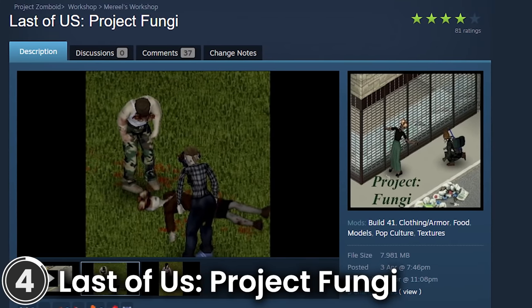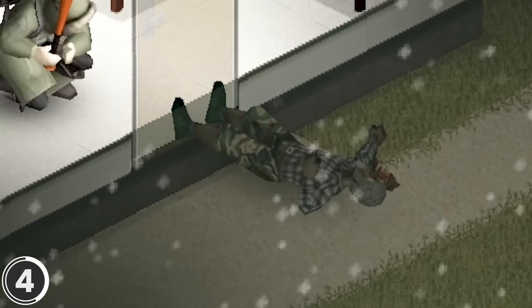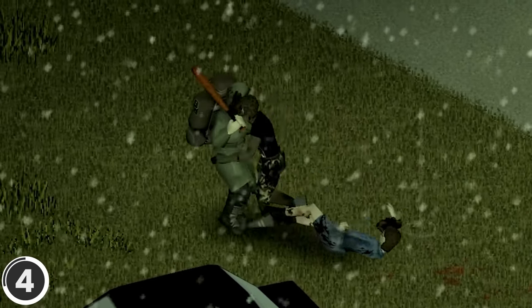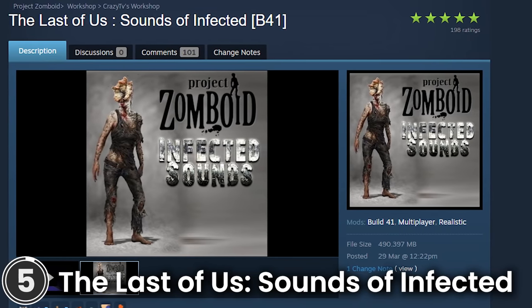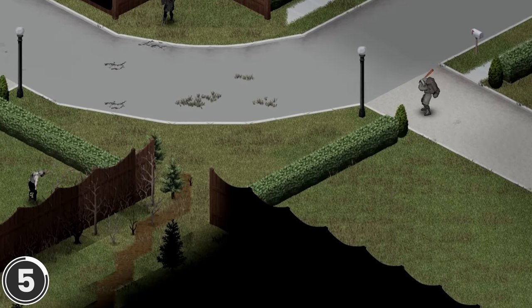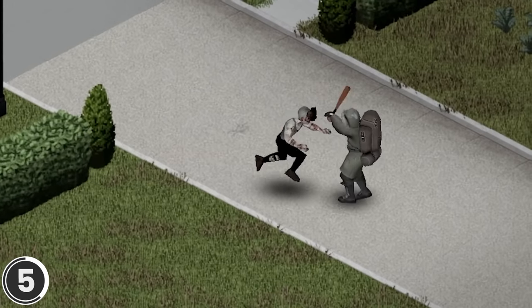Last of Us: Project Fungi. This mod makes the zombies spawn with a new hat type and textures that makes them look like they are growing the fungus from the Last of Us video game series. I highly suggest using it with the next mod in this list — The Last of Us: Sounds of Infected. This mod changes all the sounds from the zombies with the ones from the Infected in The Last of Us. Try combining this with the previous mod and play with runners.